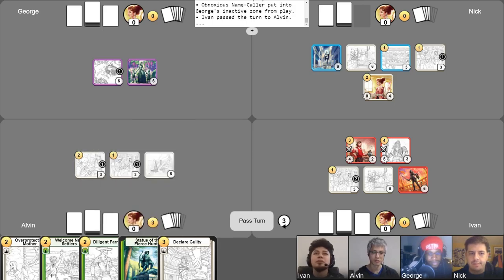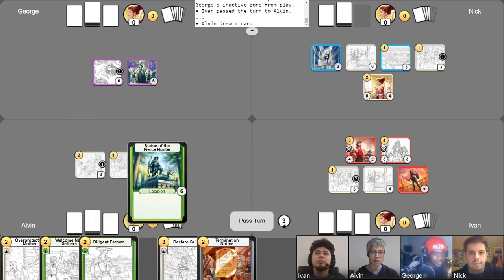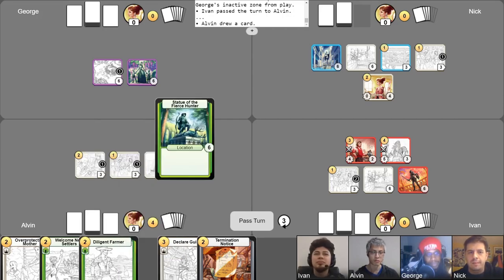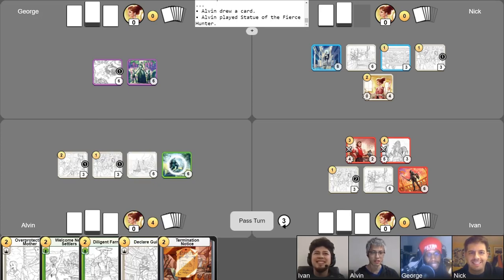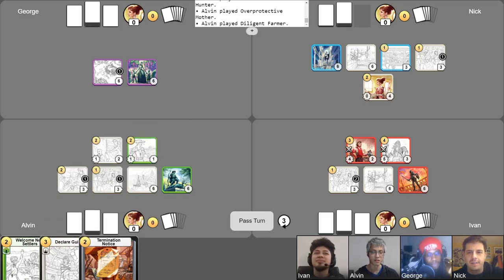Get my counters for my campaigns. Draw my card. I'll use Ask for Donations to go up like that. Ivan's board is raging over there. I'll play Fierce Hunter and these two Terracor. The Diligent Farmer and the Overprotective Mother. I will give Diligent Farmer the Statue of the Fierce Hunter's buff. And then I will go ahead and use Safety Regulations to give plus zero plus one to both of these individuals. And I will pass.